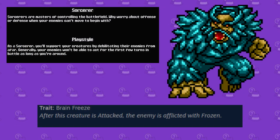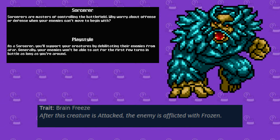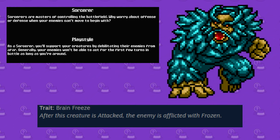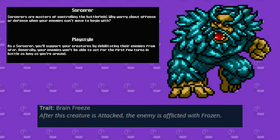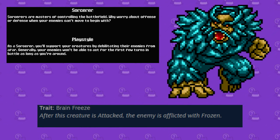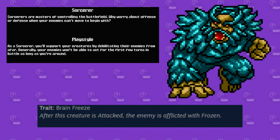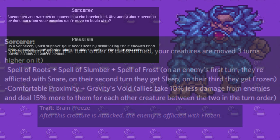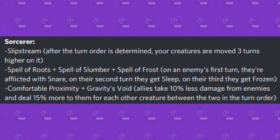The Sorcerer class focuses on debilitation — its key function in battle is to essentially snare the enemy while supporting one's own monsters. This is like the Serum equivalent to Serene Grace Togekiss, essentially constantly hitting you with attacks that make you flinch and miss out your turn. The starter for this class is the Frostbite Yeti, which, true to the Sorcerer's nature, will freeze enemies who attack it. Some perks for this one include Slipstream, Spell of Roots, Spell of Slumber, and Spell of Frost.